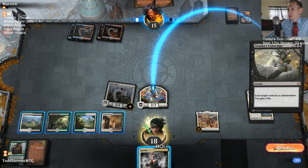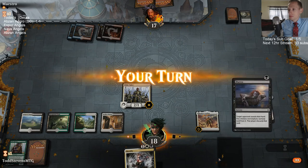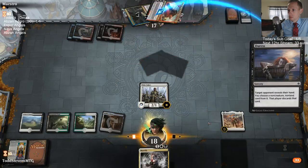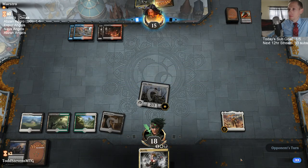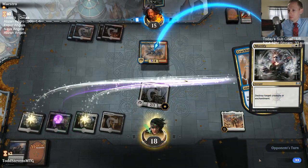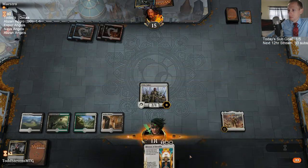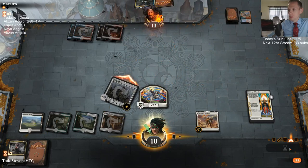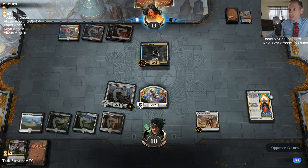Should I worry about Ascendancy if my opponent is using Nexus of Fate? Ascendancy is a really powerful card. Well-timed Duress there, getting that Angrath out of there. Yeah, that Duress was awesome. Our opponent's not drawing lands either — it's like they just have lots of spells too.